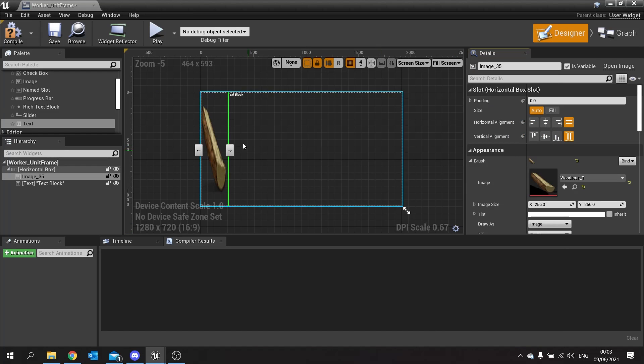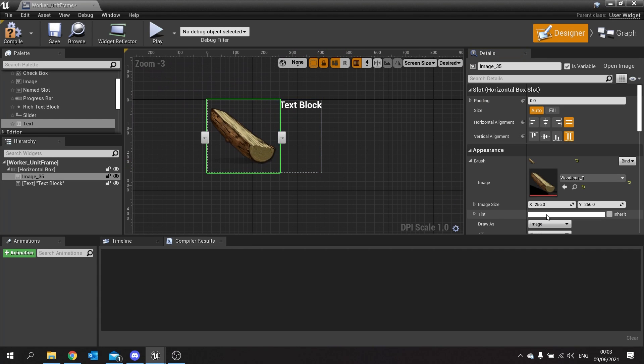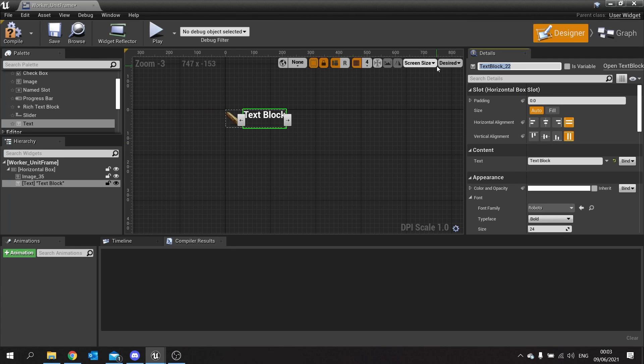I'll select our wood icon from the list, tell it to go as desired size, and change the size to 64 by 64. The text element's name is going to be 'Wood Number Text', and it needs to be set as a variable because it's changing in game. I'll vertically center it and set the alignment to the left-hand side.